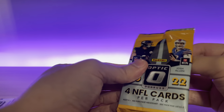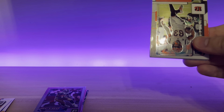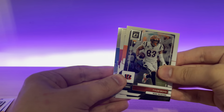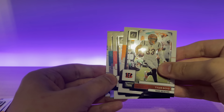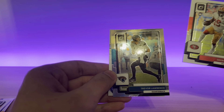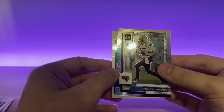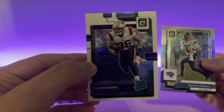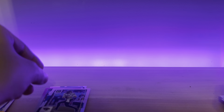Alright, last pack. Let's see. So we did not get a downtown, but I think we got another holo — we did. Tyler Boyd, Debo, and our holo is Trevor Lawrence. Nice. So obviously this is 2022, so it's not a rookie, but hey, there we go. Ended out with a Patriots rookie — I'll take that, that's awesome.